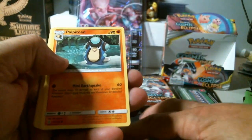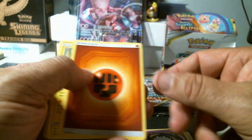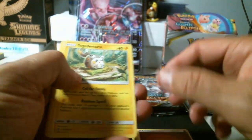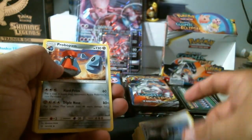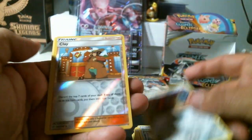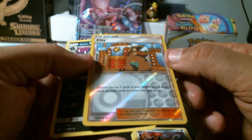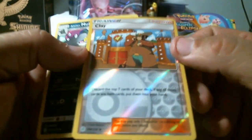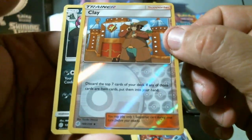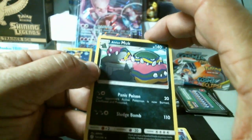Wailmer, Palpitoad, Cricketot, Apom, Woobat, fighting energy, Togademaru, Great Catcher, Probopass. Full art — what would this be? It's a reverse holo uncommon trainer — a nice one. And once again a rare non-holo Muk.